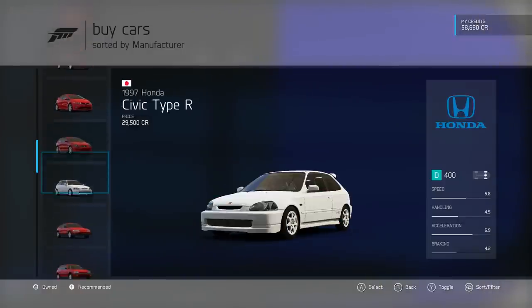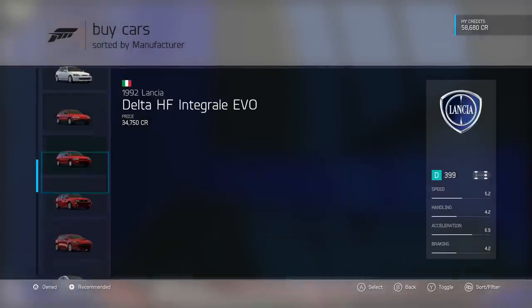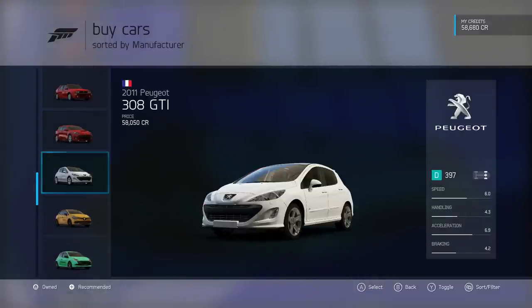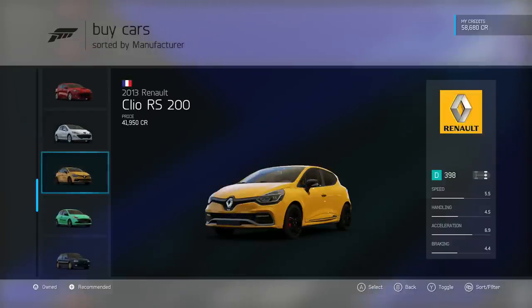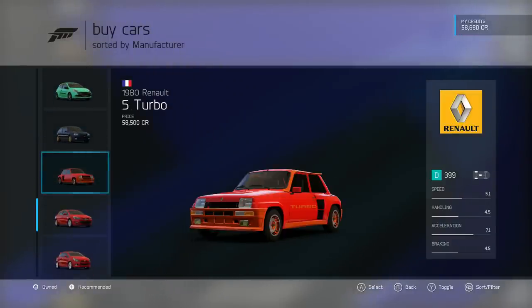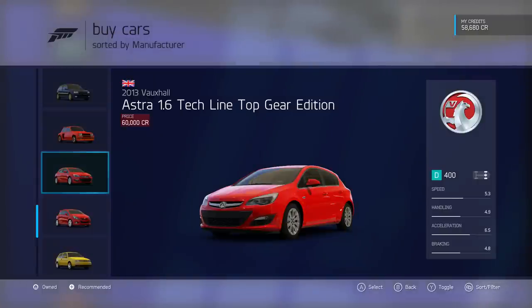The North American Civic Type R looked very different from the UK version. There's also the '04 Civic Type R, '97 Type R CRX, and various Civic Si models. On the Lancia Delta — brilliant car. The Mazdaspeed 3 is also a good car, alongside the Peugeot 308 GTi, Renault Clio RS 200, Clio RS, Clio Williams, and Renault 5 Turbo.